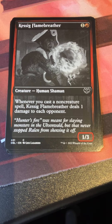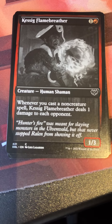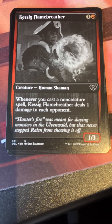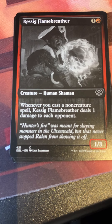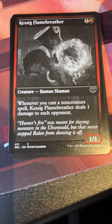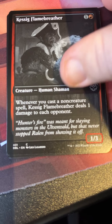Kessig Flamebreather — one and a red for a human shaman. Whenever you cast a non-creature spell it deals one damage to each opponent. I've seen this played a lot recently as well, with the addition of the enchantment from Brothers' War that lets you stack up on little single sources of damage.